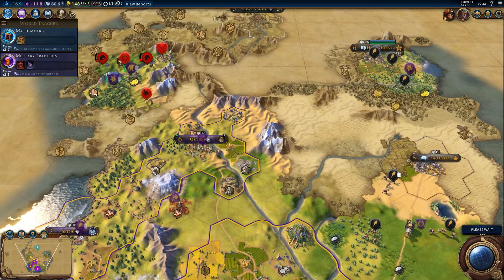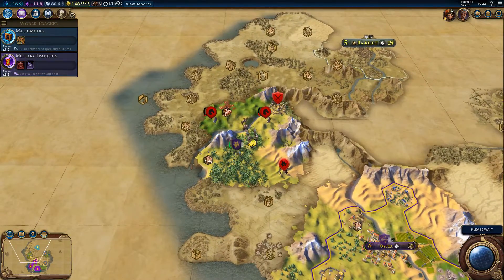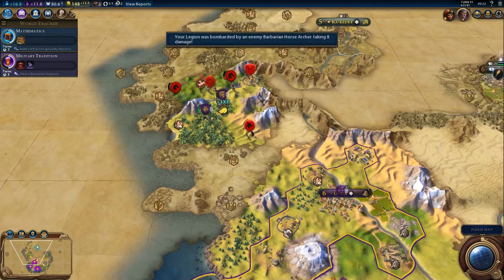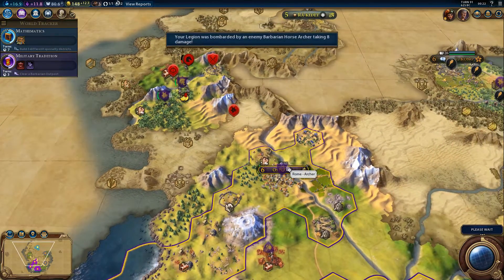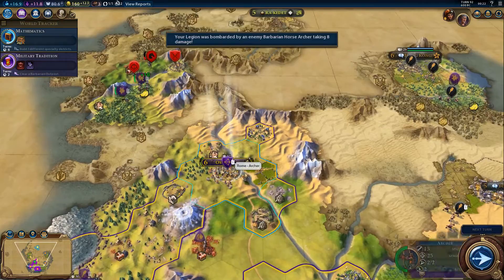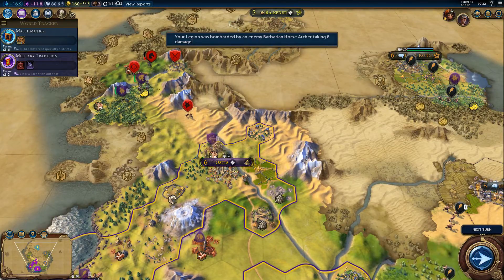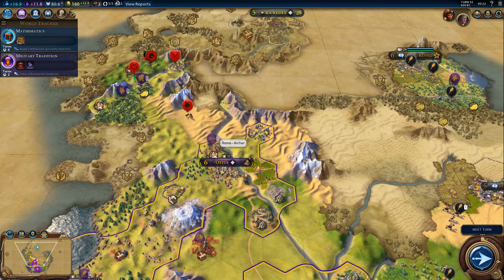My turn is over. Next turn — barbarians are moving around. I might move my archers forward here. I think I've actually taken on those guys there.